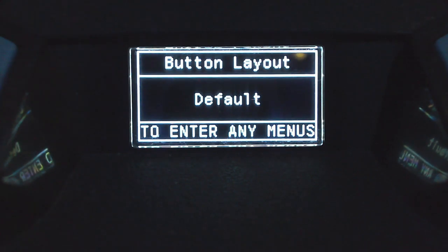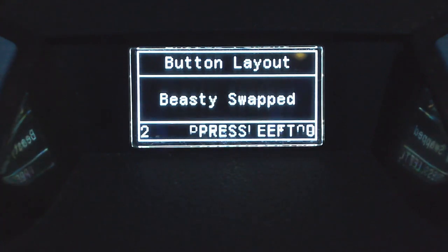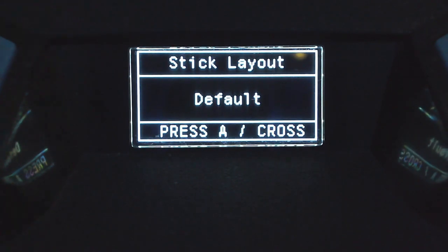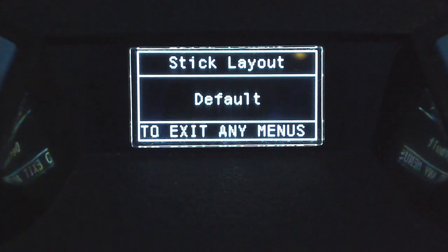The first part you'll see is the button layout. It starts on default, so if you play on the default button layout you won't need to change this. If you use anything else, press up or down on the D-pad to scroll through the options until you find the one you use. After selecting your button layout, press right on the D-pad to go to stick layout, then use up or down to choose whatever stick layout you use in the game.